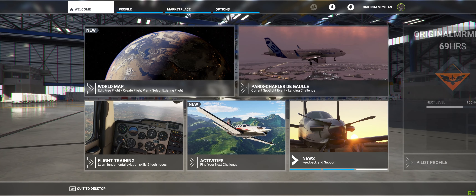Okay Sim fans, let's go ahead and get started. This scenery is by FS Dream Team. It is payware — it's $19.99 in U.S. currency.